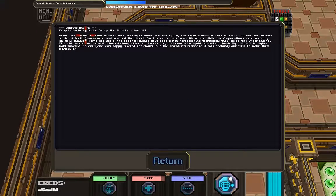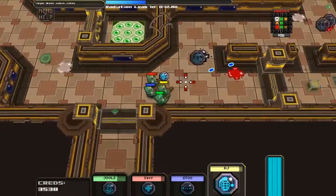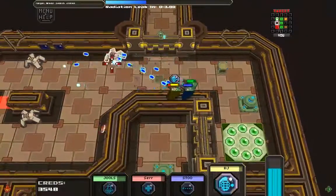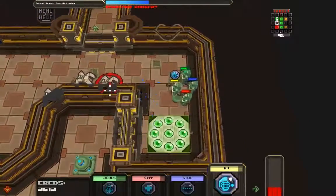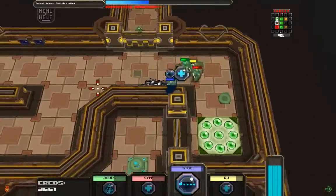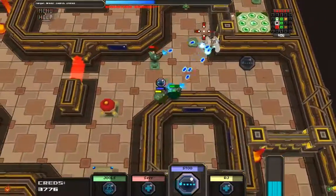I gained access to this console - this one says 'Encyclopedia with Kartika Entry: the Galactic Union Part 2.' So it gives you a bit of the history of the universe that you're in, a little bit of flavor text - that's nice. So there's a bit of a story whenever you continue playing. If you can get the computer consoles, which are sort of out of the way from the objective, you've got to use more time.